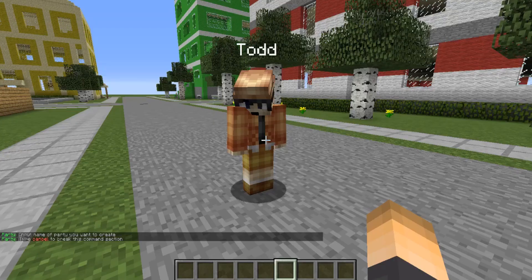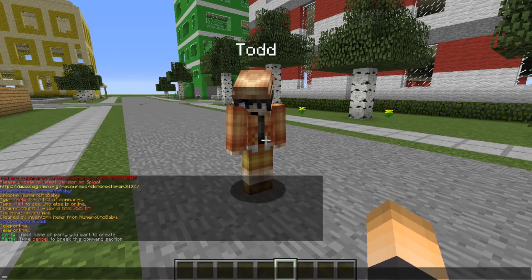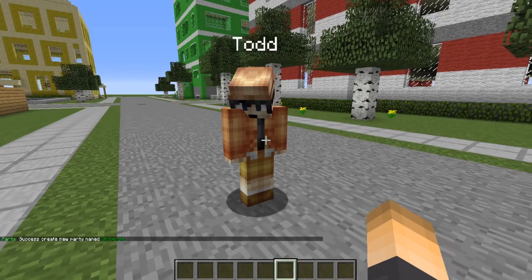With parties there's friendly fire and all that other stuff too. There's a really cool feature where you can enter options for your party right in the chat. So input the name — let's go with 'Universe' — and there we go.